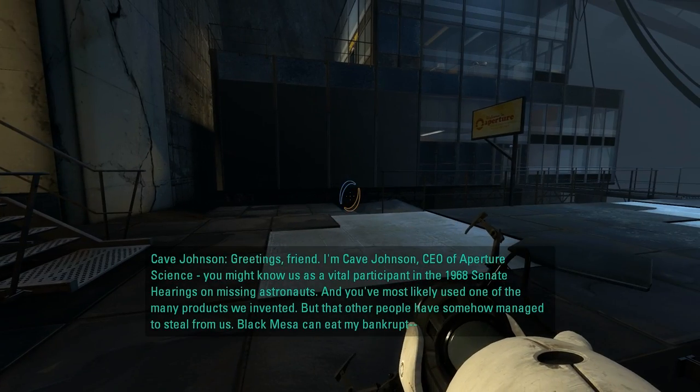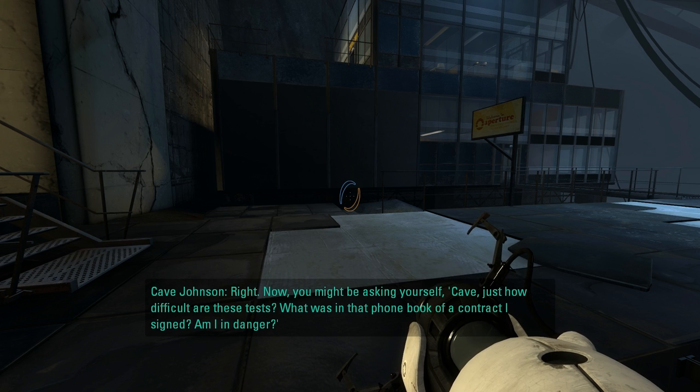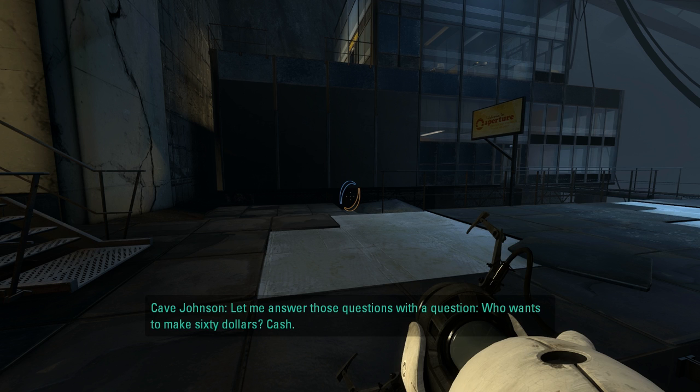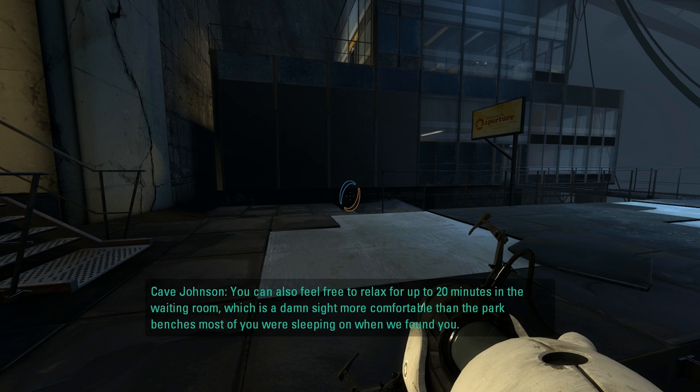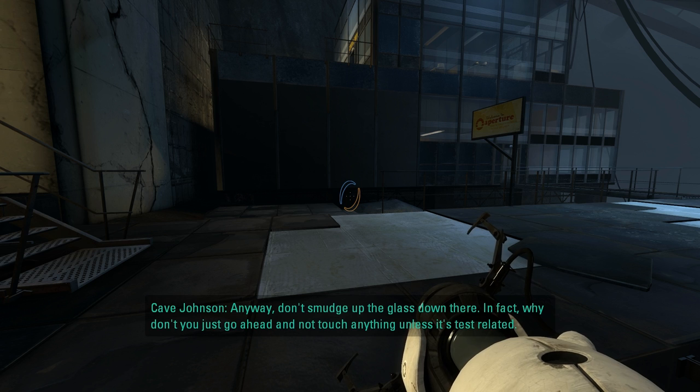Greetings, friend. I'm Cave Johnson, CEO of Aperture Science. You might know us as a vital participant in the 1968 Senate hearings on missing astronauts. And you've most likely used one of the many products we invented, but that other people have somehow managed to steal from us. Black Mesa can eat my bankrupt... Sir, the testing? Right. Now you might be asking yourself, Cave, just how difficult are these tests? What was in that phone book of a contract I signed? Am I in danger? Let me answer those questions with a question: who wants to make $60? Cash. You can also feel free to relax for up to 20 minutes in the waiting room, which is a damn sight more comfortable than the park benches most of you were sleeping on when we found you. So, welcome to Aperture. You're here because we want the best, and you're it. Anyway, don't smudge up the glass down there — in fact, why don't you just go ahead and not touch anything unless it's test related.